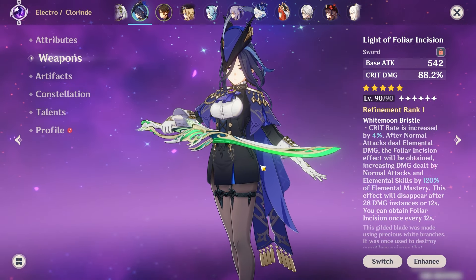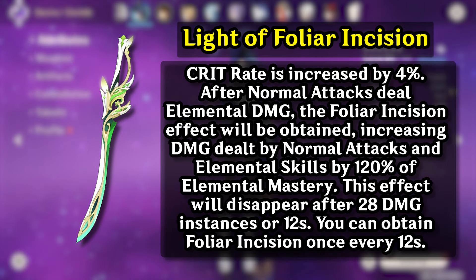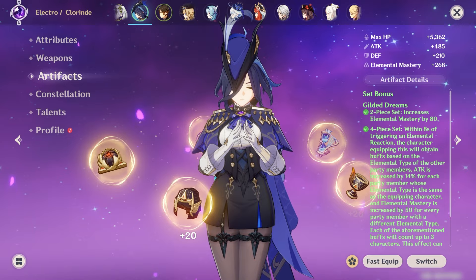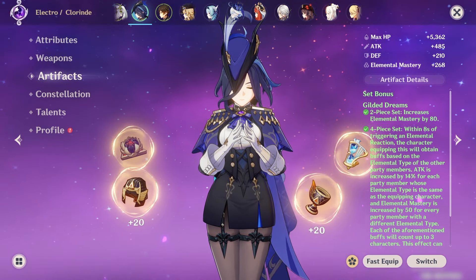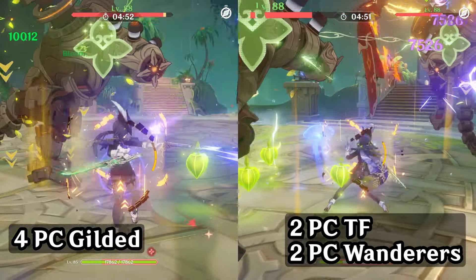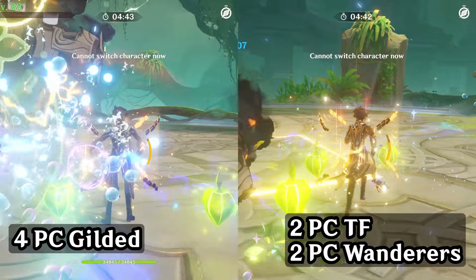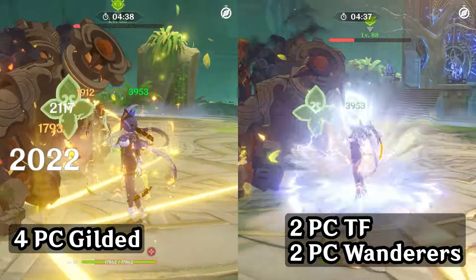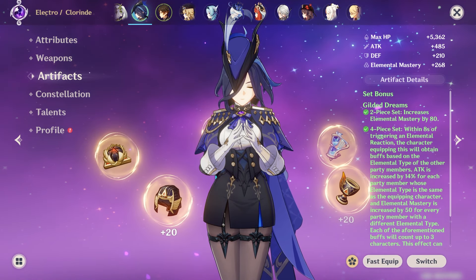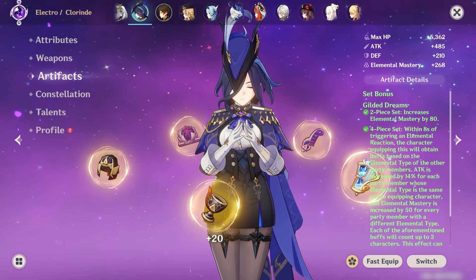Let's look at the Foliar build first. Right off the bat, I won't be getting any physical damage on my Clorinde, because this weapon needs a bit more Elemental Mastery for a more optimized approach to its playstyle. I first tried the Wanderer set alongside Thundering Fury, then also tried a 4-piece Gilded Dreams set, and honestly they're both pretty close in most content. Gilded's 4-piece buffs are a bit more reliant on your team comp, so if there's anything to consider between these two, it's probably just that.